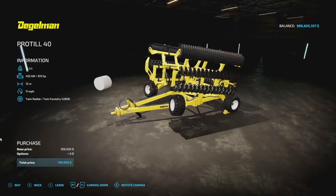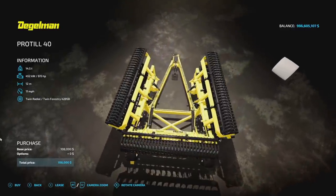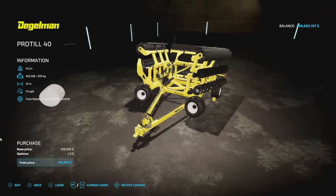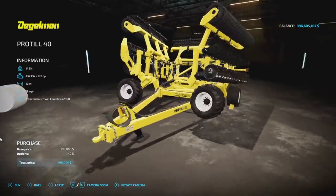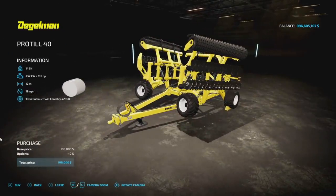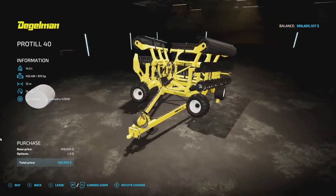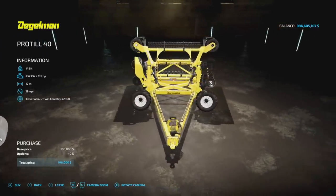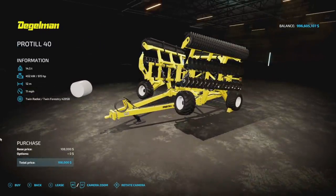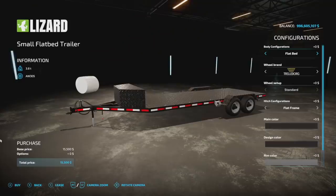Next we have the Degelman Pro Till 40 disc harrow — if it looks like the Case IH disc harrow we already have, you'd be right. It appears to be a rebrand, but it's still nice to have more options for players. It takes up nine slots on console, weighs 14.5 tons, requires 615 horsepower, works at 12 meters wide at 11 miles per hour, and has no customization options whatsoever.